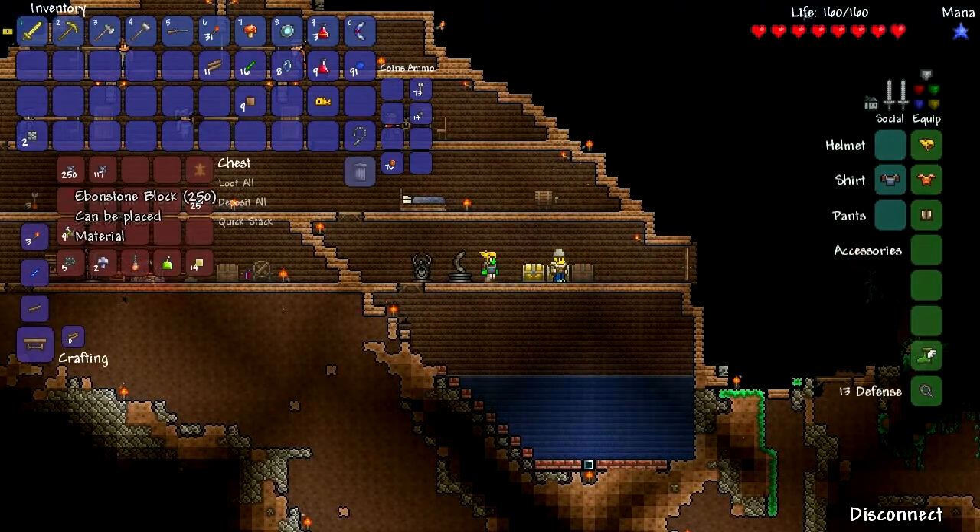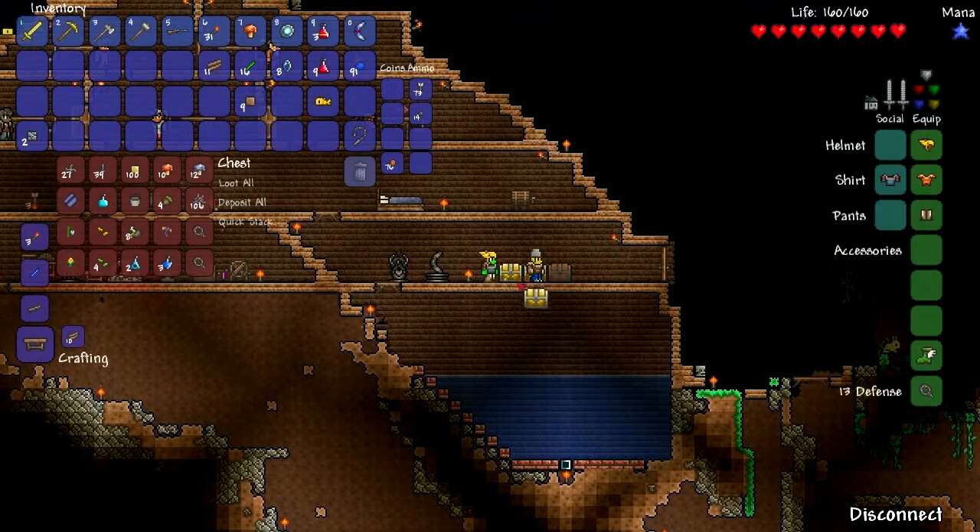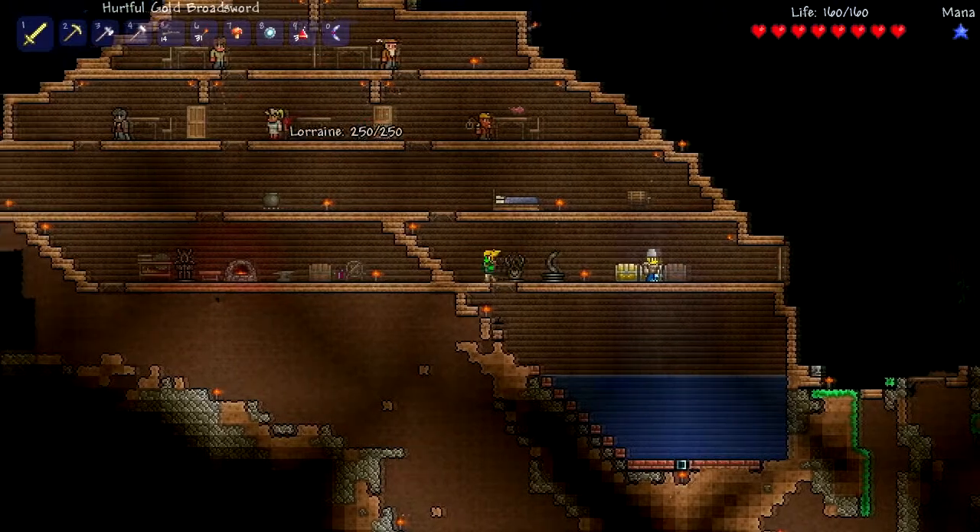I want to see what I've got. We've got a chain lantern. Nice. I've got half of the dungeon with Skeletron. We can make some better potions with these glowing mushrooms is what we can do.